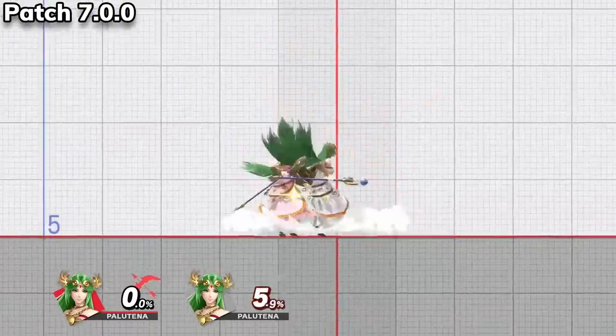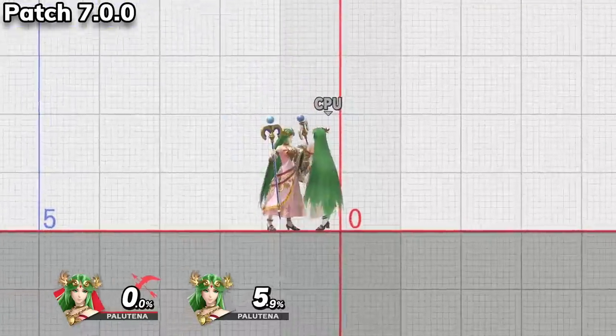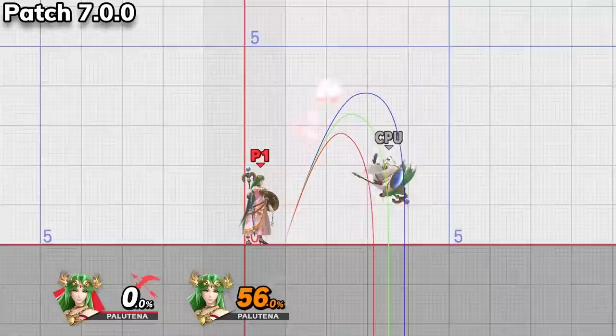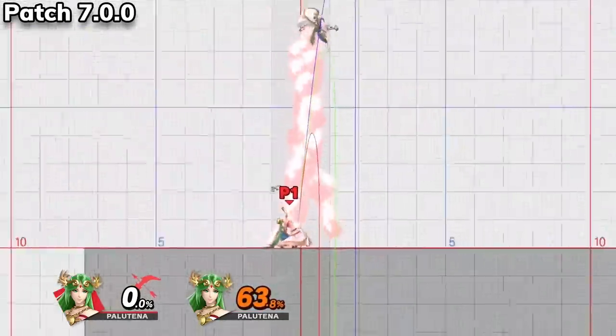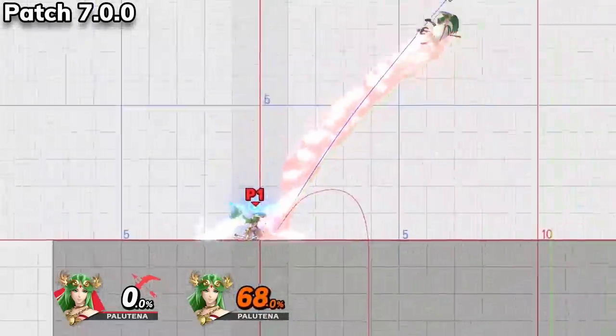Next we jump over to Palutena, the other top tier that much of the community has been clamoring for nerfs to. Her nair now has less knockback than before, and the last hit has less range. Her down throw now has more knockback, which makes linking moves into it much harder than it was previously. In exchange for these, they made Palutena's up tilt slightly stronger, and lastly, the sweet spot of her down smash does more knockback.